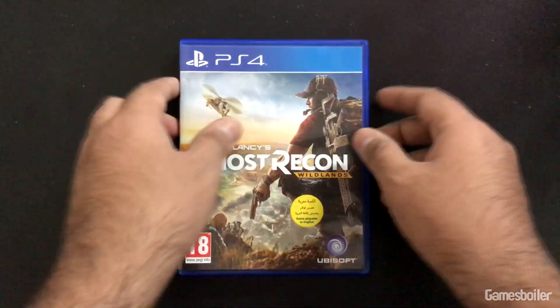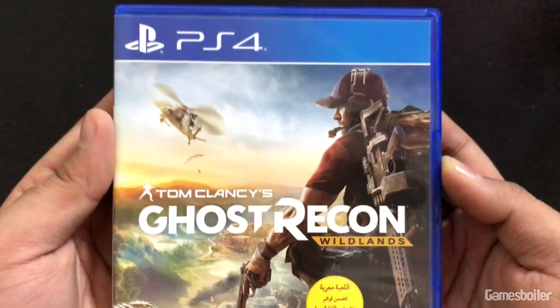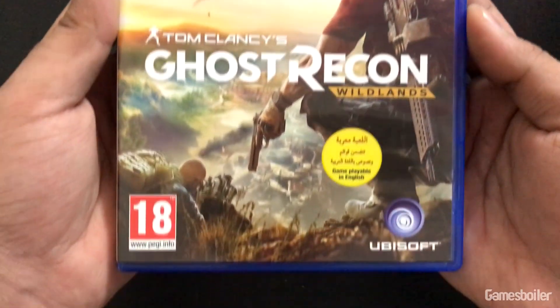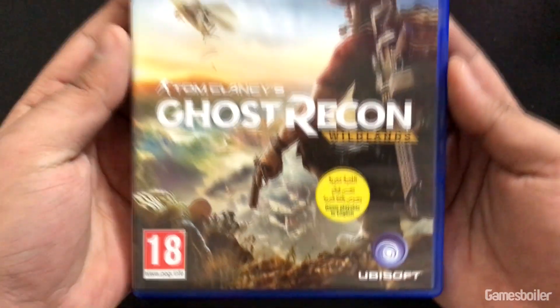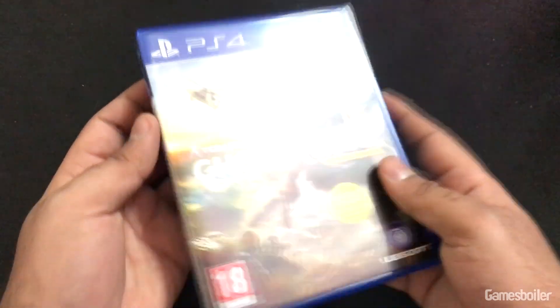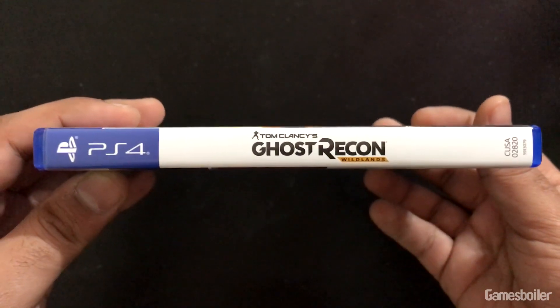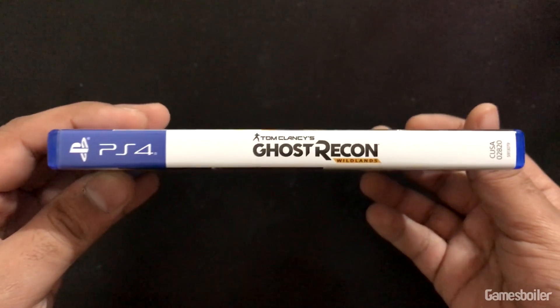On the front we've got a picture of the main protagonist with his back facing up front. We've got the Tom Clancy's Ghost Recon Wildlands logo, a beautiful background with stunning visual art, the PEGI 18 logo, and the Ubisoft logo. On the side there's a basic white background and it says Tom Clancy's Ghost Recon Wildlands, as usual.